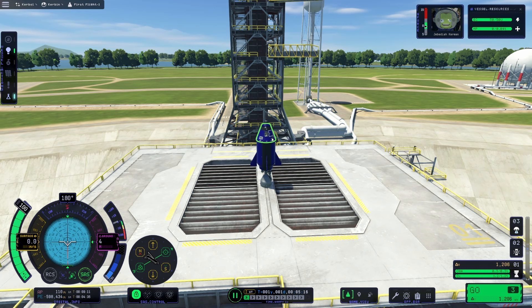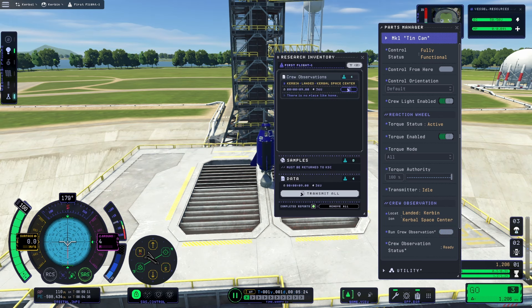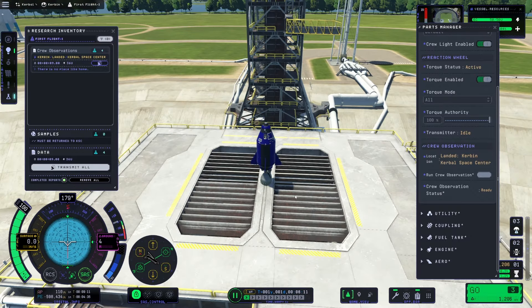Seems fine. Can we do crew reports yet? Hey — crew observation! Research inventory. We can transmit data, which I'm not going to do because we have like literally no electric power. We now have data that you can transmit and a part that can be returned, so we can still transmit the transmissible data. We can also do another one without emptying the thing, which is really useful.